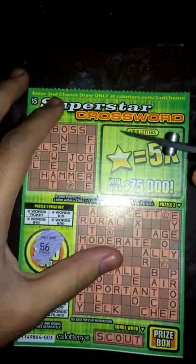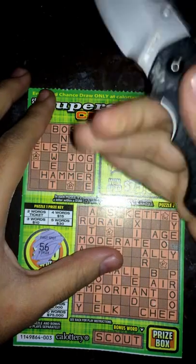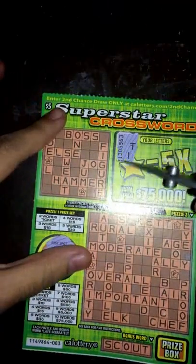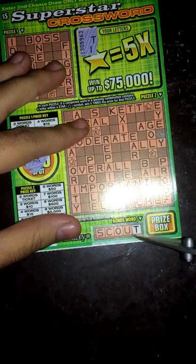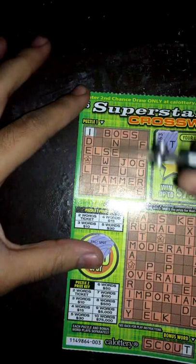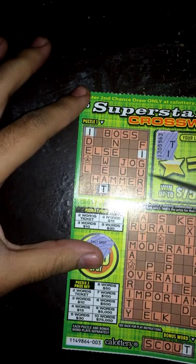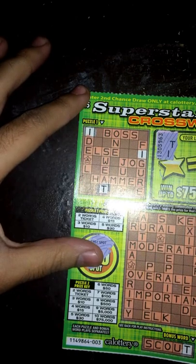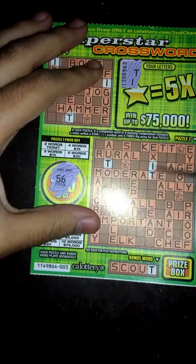Now let's go ahead and start taking out our letters. First letter we got is a T, scratching two at a time — T and I. On our bonus word at the bottom we got Scout. We got a T for that. Now let's start scratching out these letters I and T. Got that T right there.